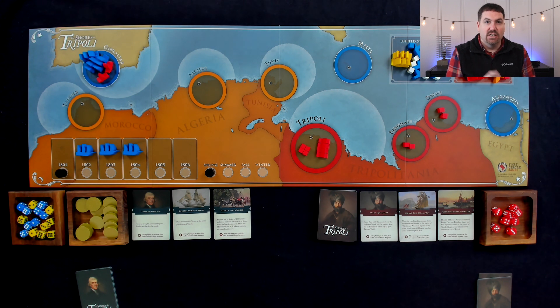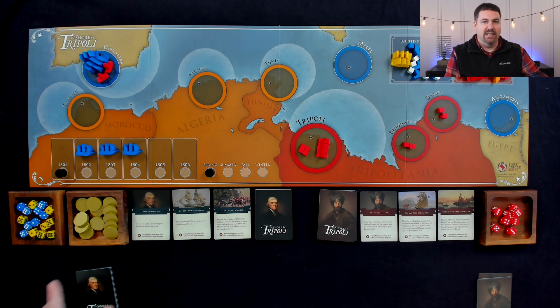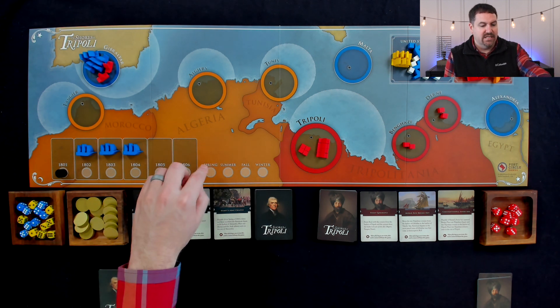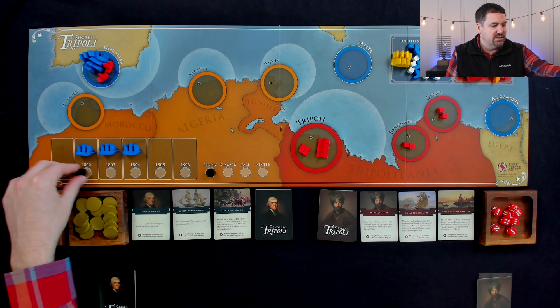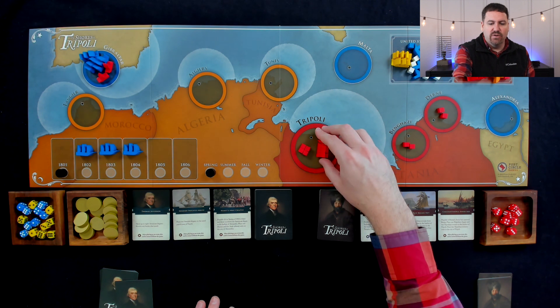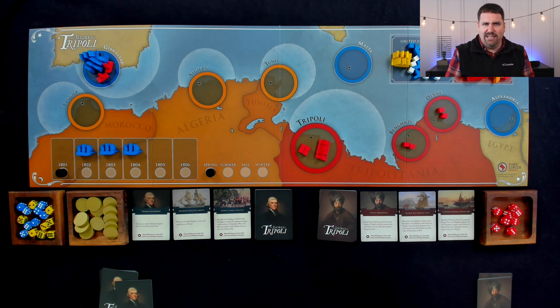As you can imagine, the Tripoli player doesn't want to delay the game — they're going to try to wrap the game up. I'm going to show off the two-player game because that's my preference, just showing a few rounds and then giving some thoughts. The American player starts off, takes an action, then Tripoli takes an action, and you move on to summer. You keep doing that for the first year and then move through the years.